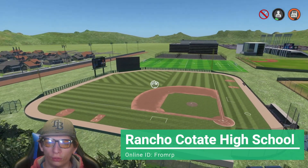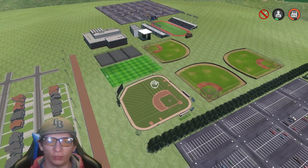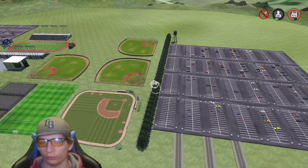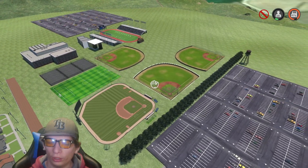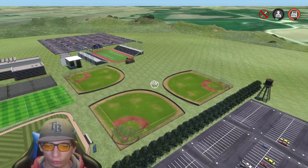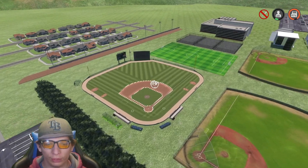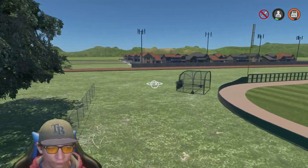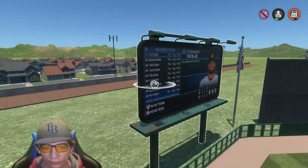Here's the next one — it's a giant high school and they did a fantastic job on this. I'm not exactly sure what high school this is based off of, so I don't know if it's a real life one or just a random one, but regardless it looks really great. We got three practice fields over here — could be a softball field, practice fields, whatever. Then we got the main one over here, batting cage, another down here, a fence along here, a bunch of trees.